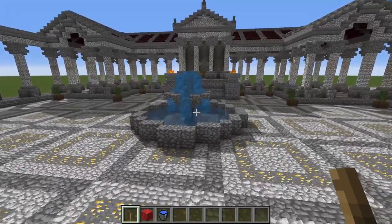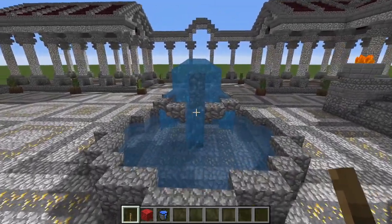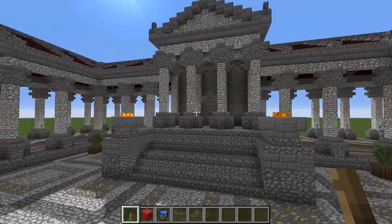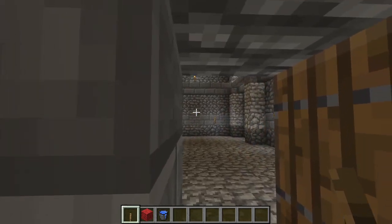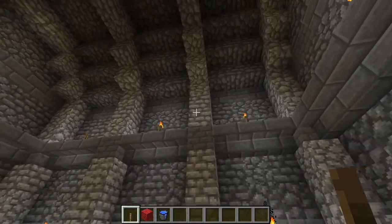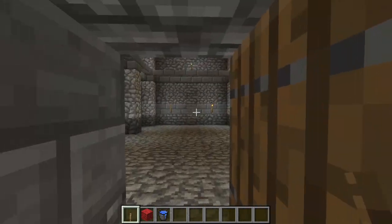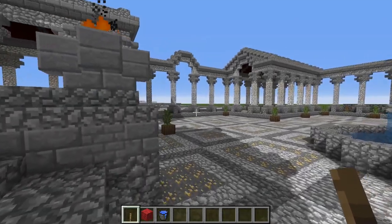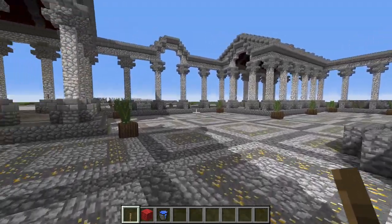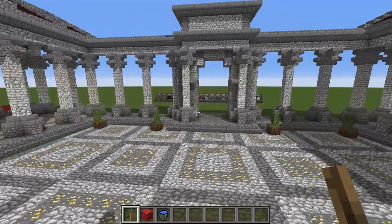We also have a central fountain here — a very simple and basic fountain — and of course the central temple as well. I imagine this space is mostly used for the local tax collectors to set up shop so they can collect their taxes from all the merchants in here. Of course, the Romans were very big on collecting their taxes.